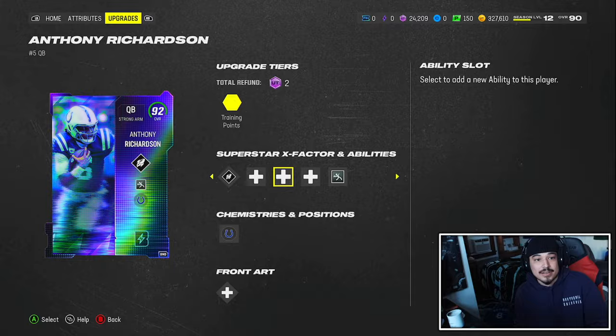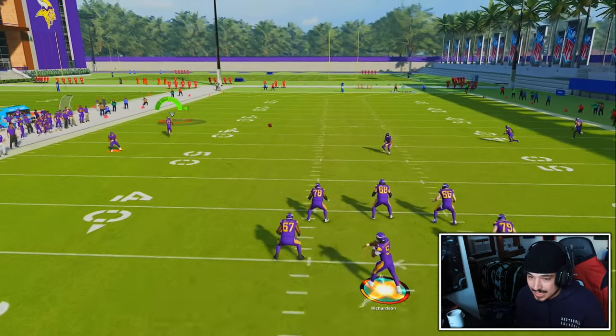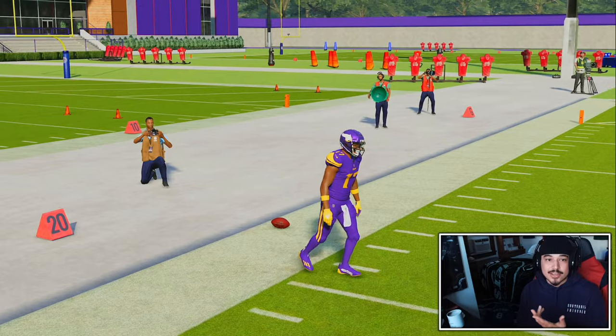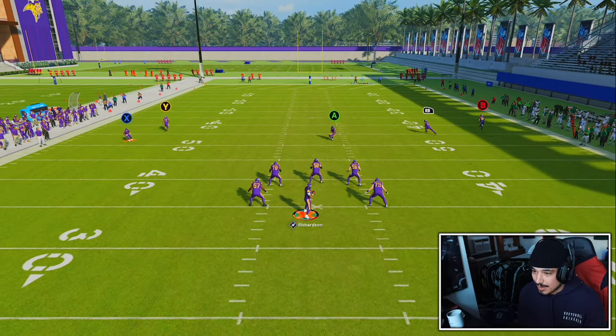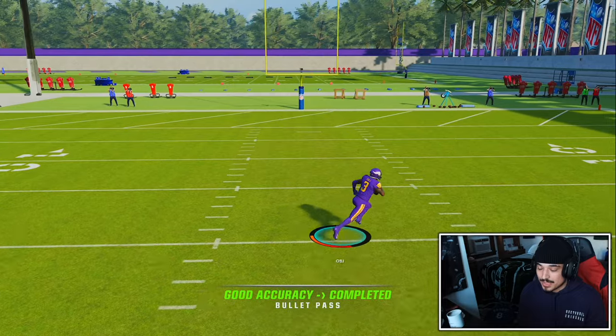Let's go into practice mode, test out this release, then we're gonna hop into some gameplay. He has the slinger 3 release. I do like slinger releases normally because they have a pretty nice flick, but obviously not using gunslinger — being used to gunslinger this whole year it has been a slight adjustment. I like having set feet because I'm able to get the ball into small windows, but that slow release should be a little bit tough.